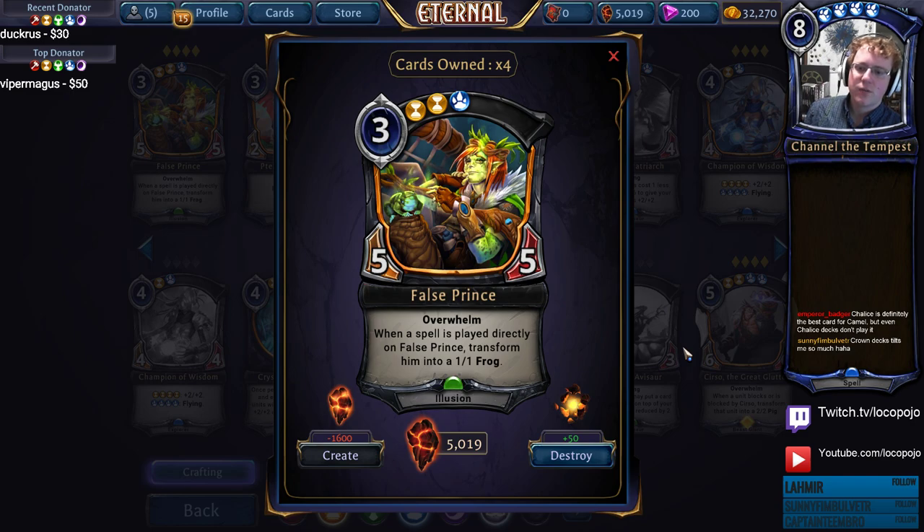False Prince — 5/5 Overwhelm. When a spell is played directly on False Prince, transform him into a 1/1 Frog. The rate on this card is good enough that he's good in both Ranked and Draft. It's pretty easy to turn False Prince into a 1/1 Frog, but what makes him good is A, he spirals the game completely out of control if you don't turn him into a 1/1 Frog, and B, most of the things that turn him into a 1/1 Frog still leave the 1/1 Frog alive. False Prince is a card that often takes two cards to remove.